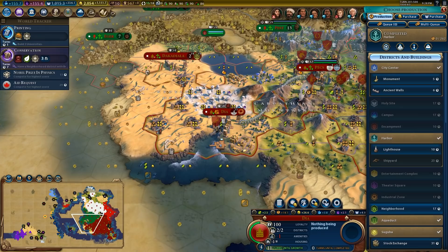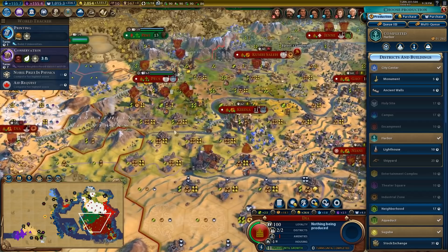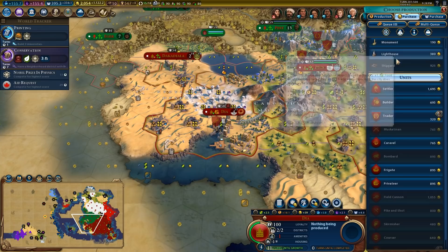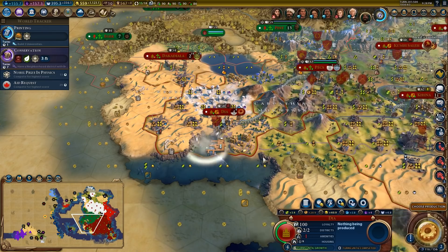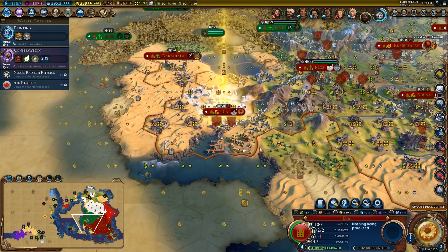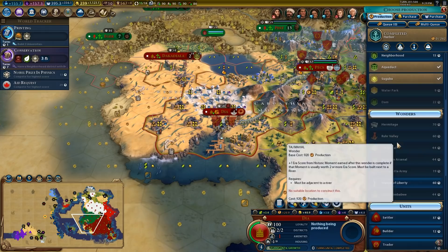We'll have to come back and make sure we do purchasing in it. I want to get a cavalry — I have the horsemen ready to go. Stock exchange here — I could faith-purchase that. Let's get the monument, lighthouse, shipyard. And then let's do a commercial hub investment. The city is just naturally growing — let's get a trader in here, see if we can do some international trading. You could use a neighborhood; there's a plus five neighborhood right there.